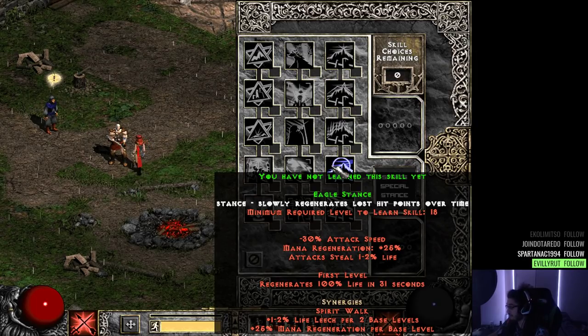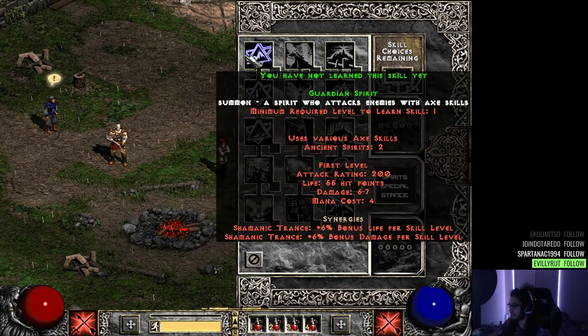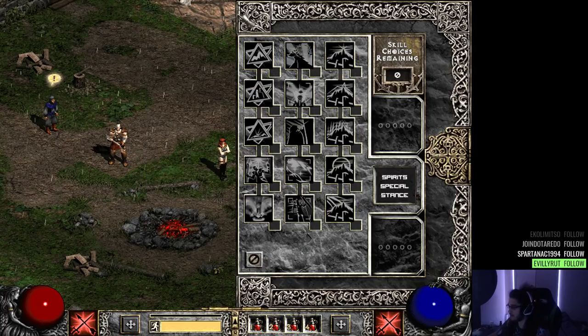Bear Stance also gives physical damage reduction, and its synergy further increases physical damage reduction — that sounds really good. Eagle Stance slowly regenerates lost hit points over time; you get life leech but lose attack speed, you get mana regen and life regen. Wolf Stance increases attack speed, hit point recovery, and movement speed — that sounds pretty crazy.